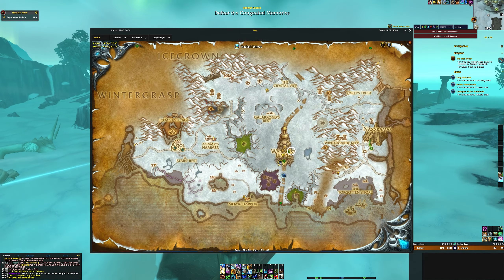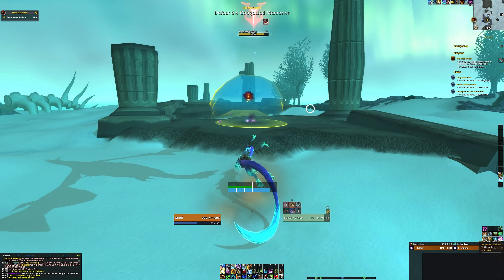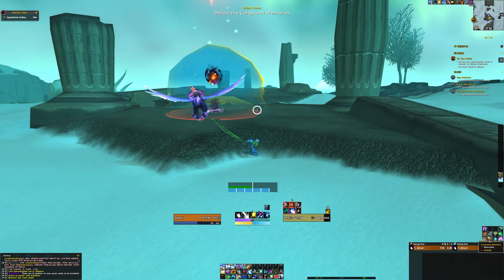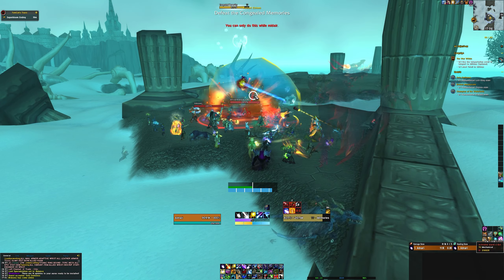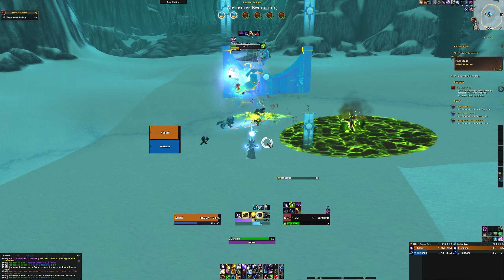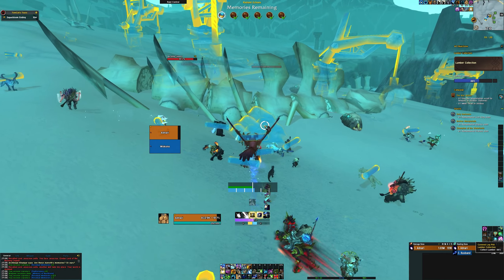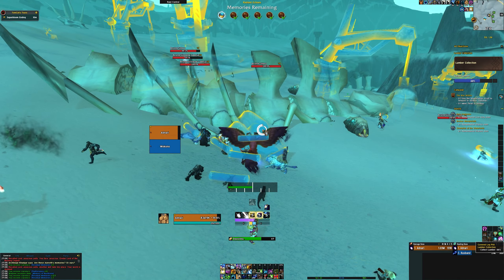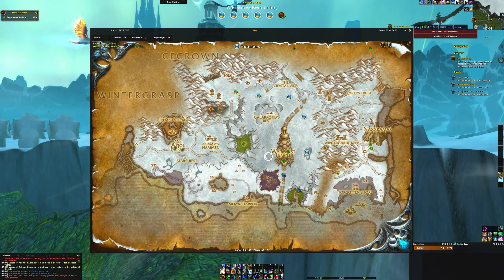Each Radiant Echoes event consists of three phases. In phase 1, you'll find the Congealed Memories, which is a mini-boss that will continuously spawn memories until defeated, and upon killing it, phase 2 will activate. Phase 2 requires players to complete various objectives around the zone, such as killing mobs, gathering items, and interacting with NPCs, and you'll see where each of these objectives can be fulfilled on your zone map.